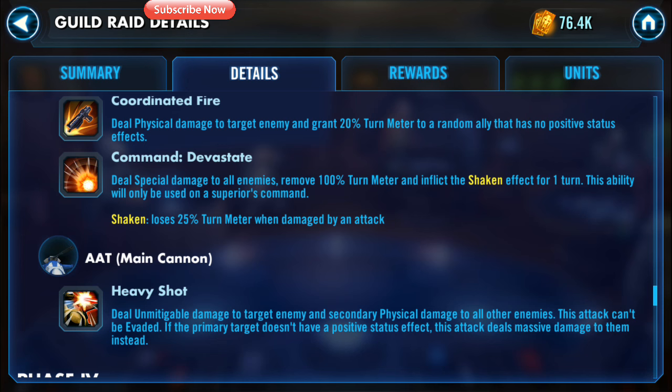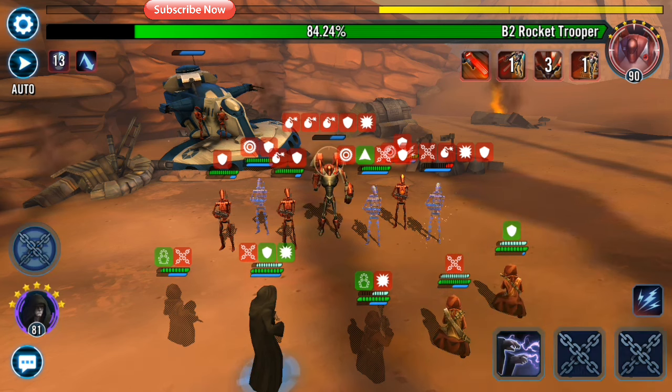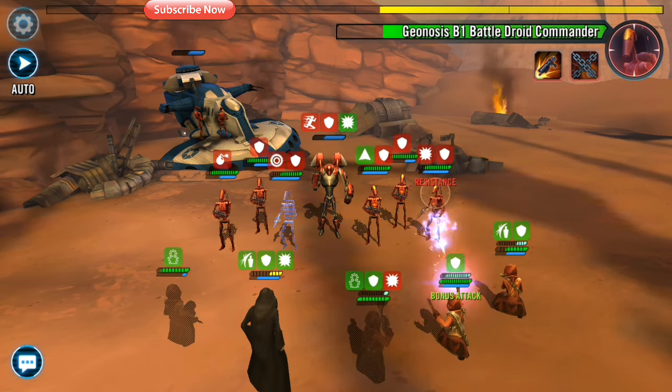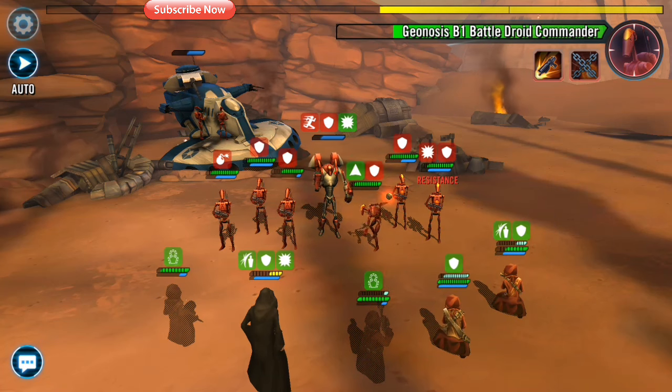Heavy Shot deals unmitigable damage to the target enemy and secondary physical damage to all other enemies. This attack can't be evaded. If the primary target doesn't have a positive status effect, this attack deals massive damage to them instead. So what that means is the primary target that the tank chooses to shoot is going to need to have a positive effect above their head. If they do not, then you're most likely going to have your squad KO'd — the battle droid will pretty much kill your squad or kill the character they are actually targeting.